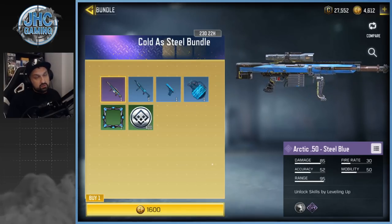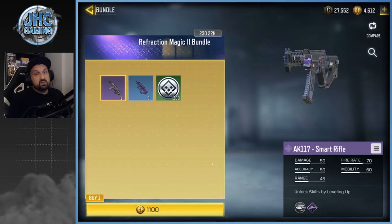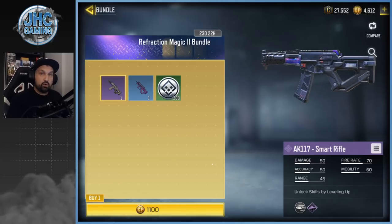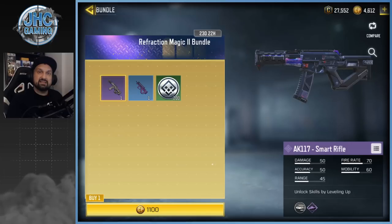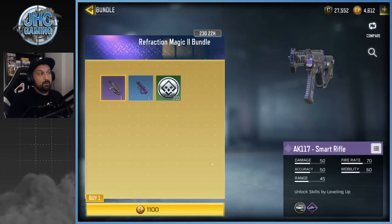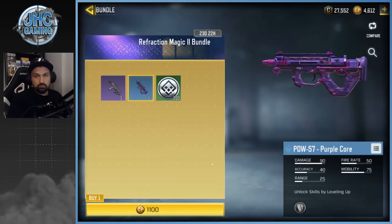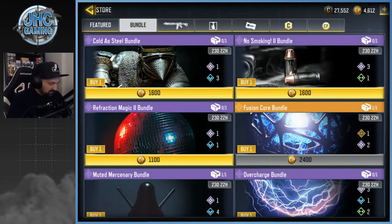The last new bundle is Refraction Magic 2 at 1600 COD points. This one has something pretty good — the AK117 Smart, which is a remodel, shorter like the M4. The AK117 is actually a pretty good weapon, maybe not as meta as it was in season two, but still very solid. At 1100 COD points you also get a PDW Purple Core, which is pretty cool. If I bought this bundle it would be just for the AK117 — still pretty good value overall.